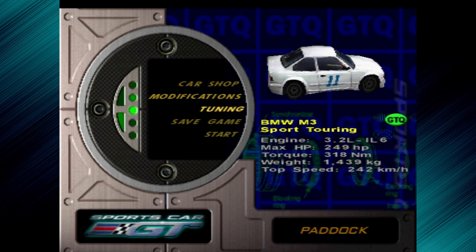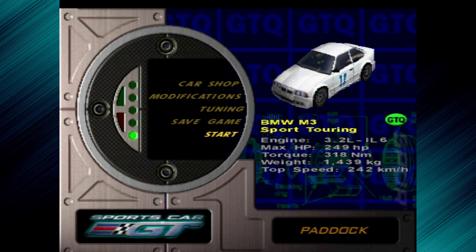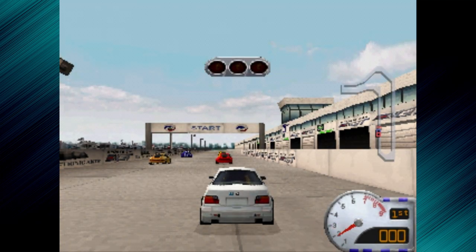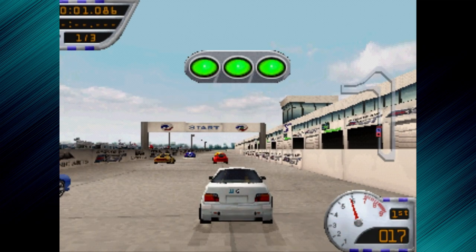The first couple of races are four races of three laps in the GTQ. The first is Sebring International Short. The top three score money — you do get points as well, but it's primarily money-based. So here we go then, Sebring Short, and off we go.